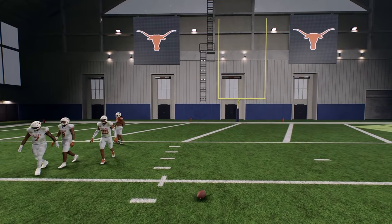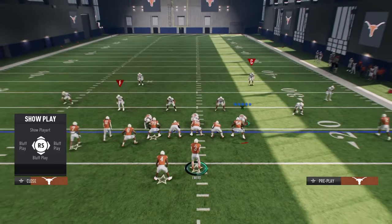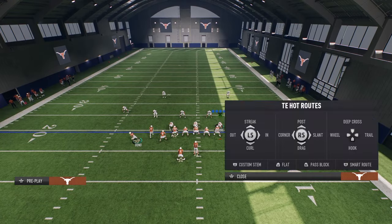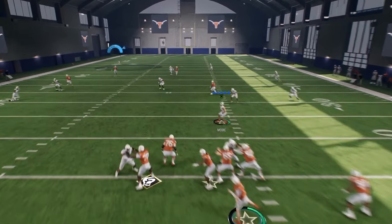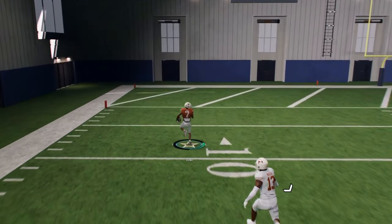Let's talk about what you do if you see that it's Cover 2. One of the easiest solutions is to just motion this guy out and run the play like this. What you're going to see is he will run way over the top of that cloud, and this will be a one-play score as well.